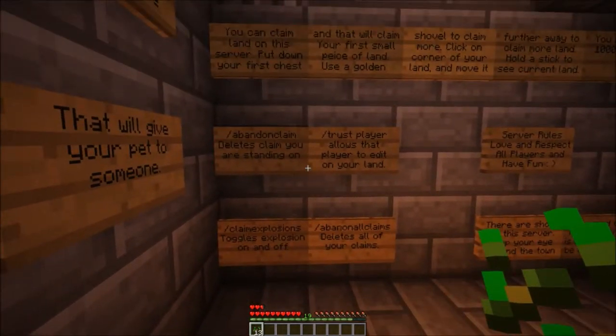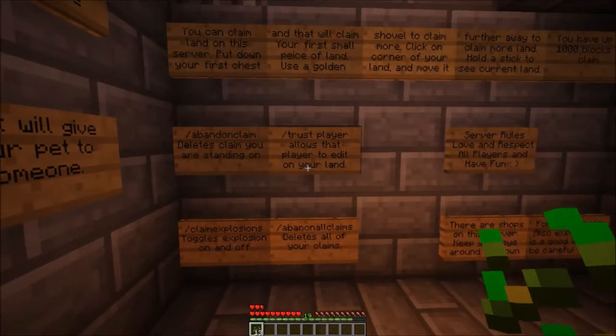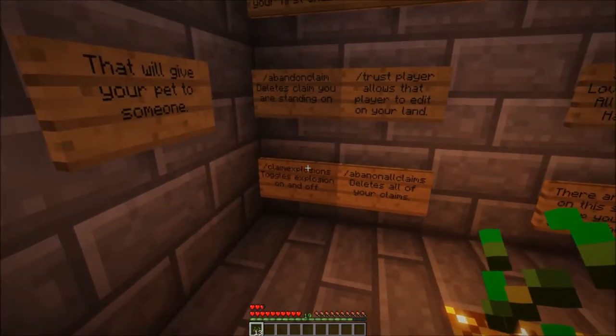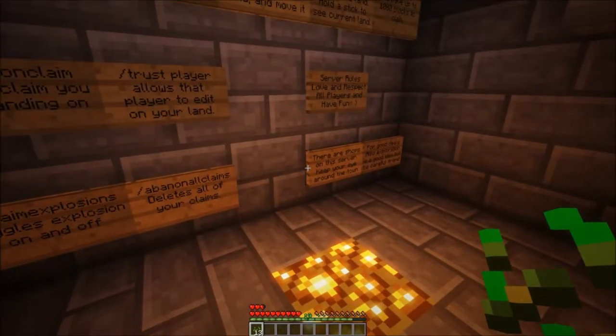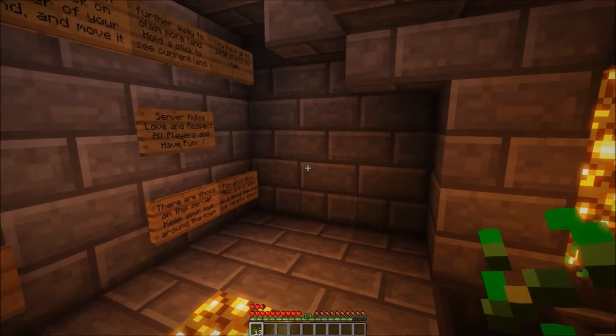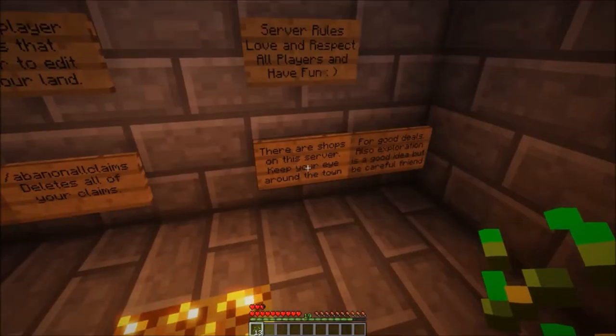Here are some of the claim commands: slash abandoned claim obviously gives your claim away. If you want to trust a player and allow them on your land and open your chests, you can allow them in. Abandoned all claims lets you do multiple claims. Claim explosions toggles TNT on or off — some of you may not want TNT heaved into your land.